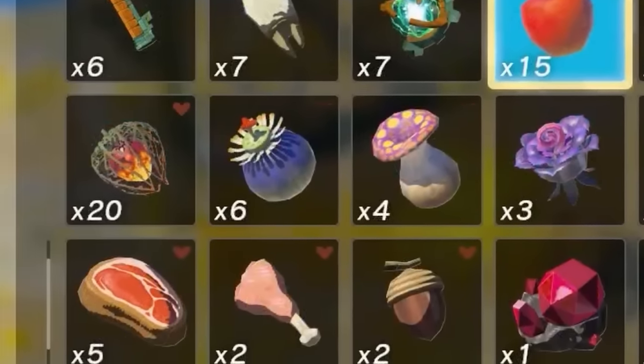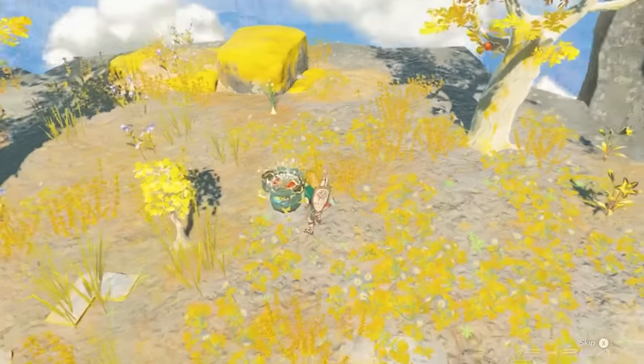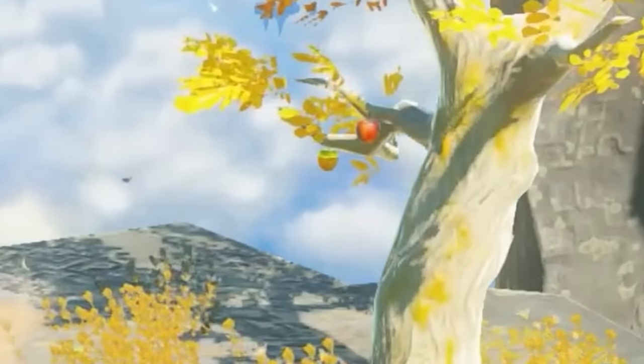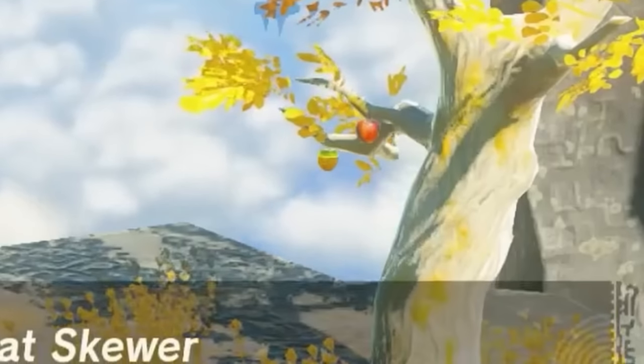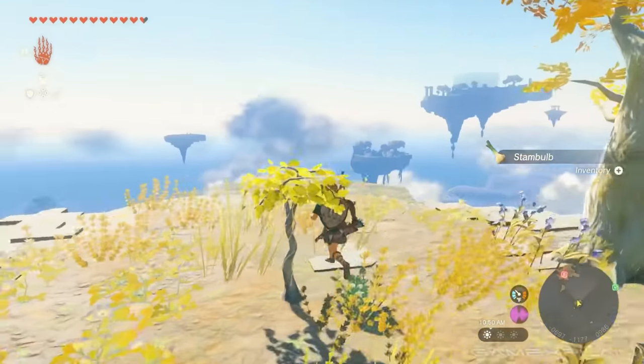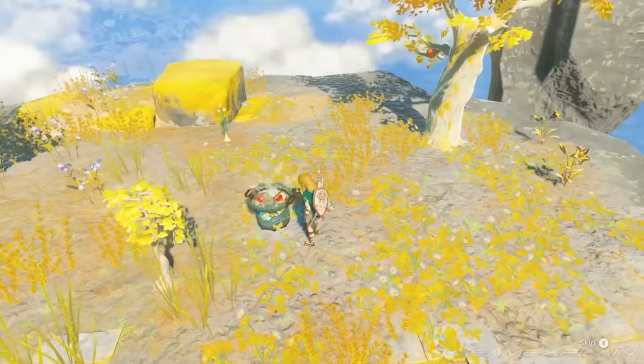A fire fruit generates heat when struck and has a buff that raises attack power in high-temperature areas. The cooking jingle is still in the game, which is a nice touch. On the tree in the scene you can spot another golden apple, suggesting they may have a higher spawn chance on sky islands. Link also finds a stamp bulb, which has an enduring effect that increases stamina when cooked.